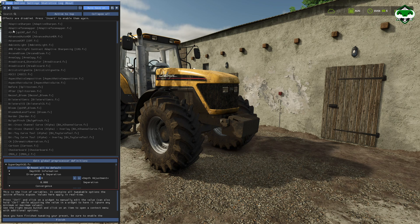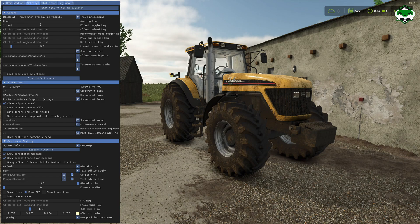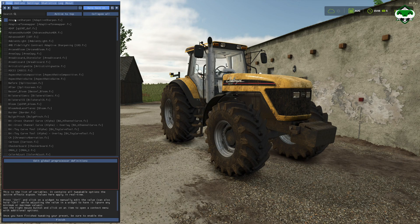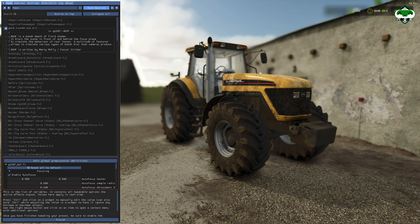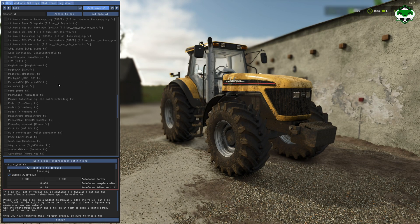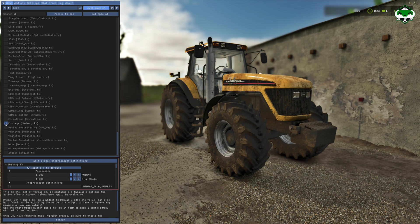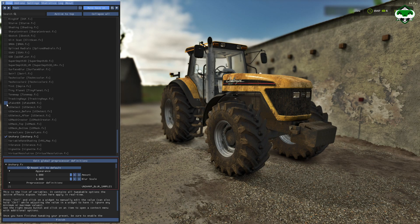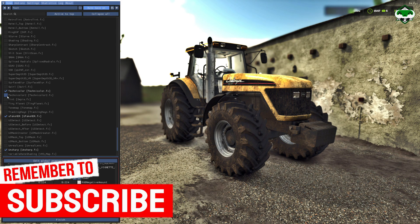Here you have everything at your hand — you can try and add the stuff that you want, with a shortcut key to toggle the effects on or off. You can see it is working. This is one of many options you have available in this software.